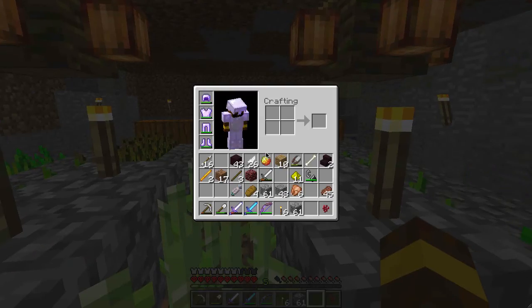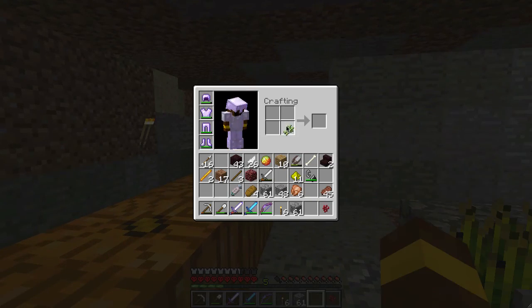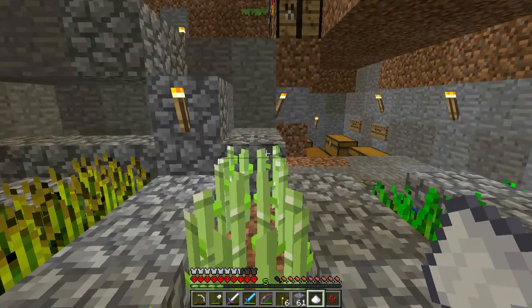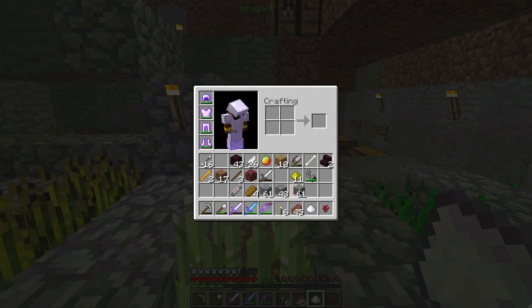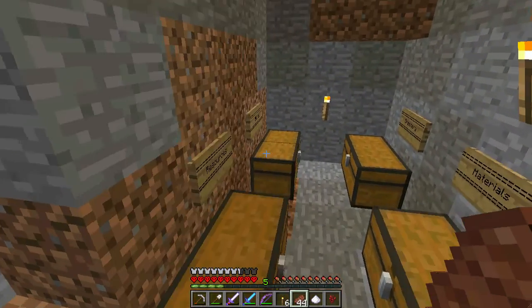What I can make is a sugar one — a potion of swiftness. That's our food sorted. I had 45 steaks, how did I misplace such a thing? Right, let's make an axe because I kind of want to cut down all these trees, and now we can start on the building itself.